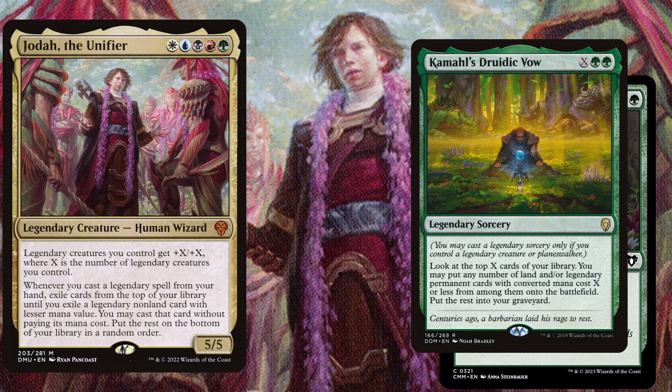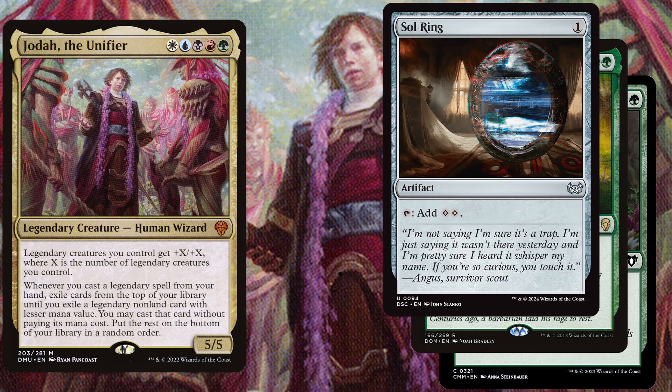This is extremely powerful in the early game but also extremely powerful in the late game, as it is still a legendary sorcery that can give you a huge board state. Of course we also play Sol Ring, a 1 mana artifact that adds 2 colorless mana, which will help you cast other ramp spells way more efficiently.